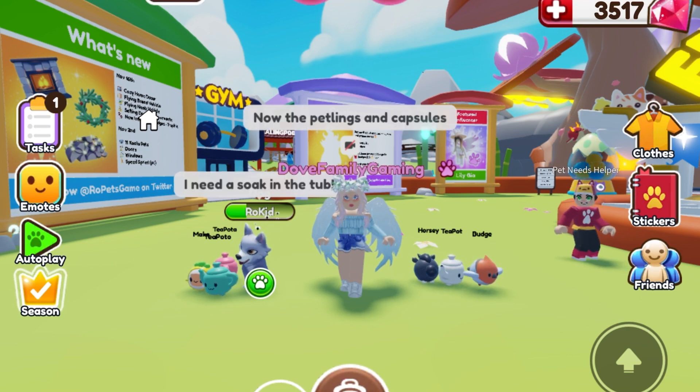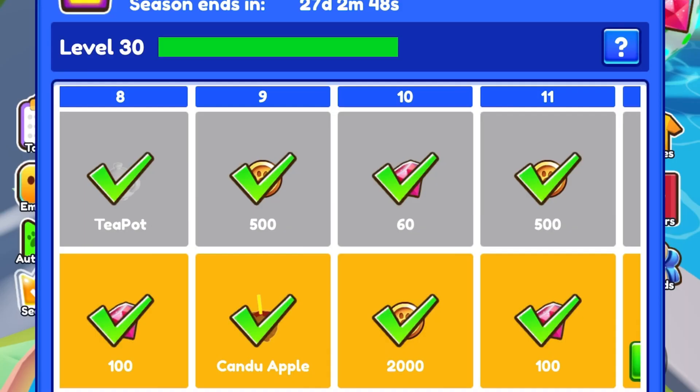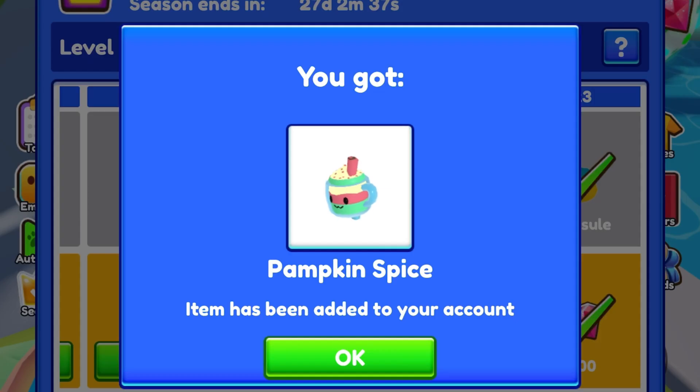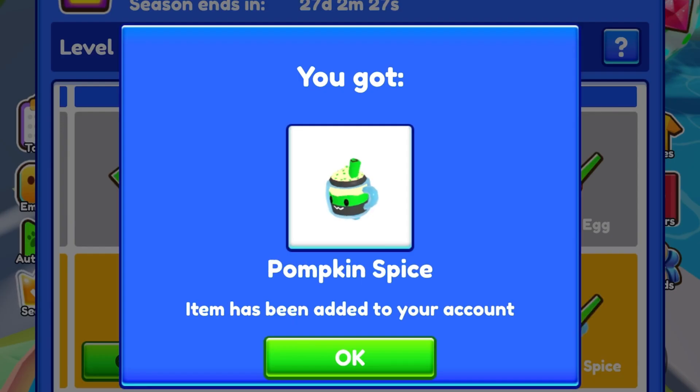Now the petlings and capsules. Silver capsule, candy apple, can-do apple, can-do apple, pumpkin spice (x3), gold capsule, pumpkin spice.